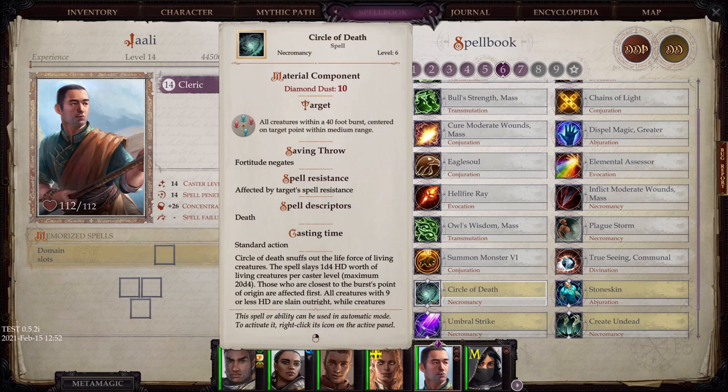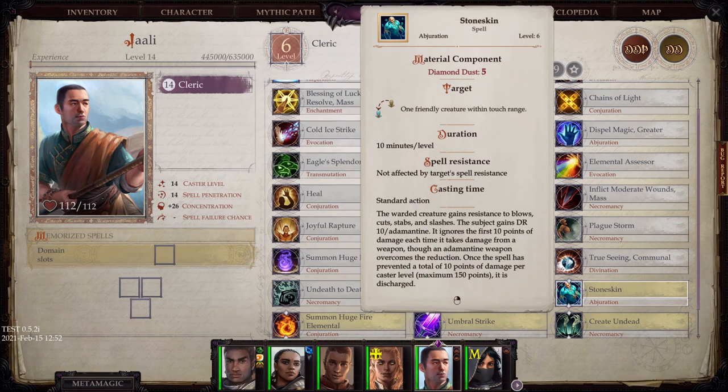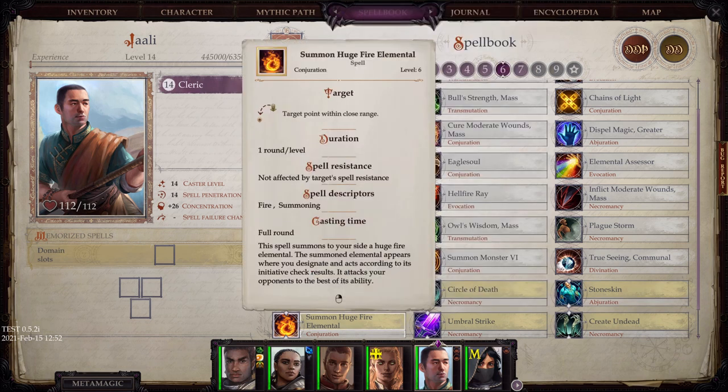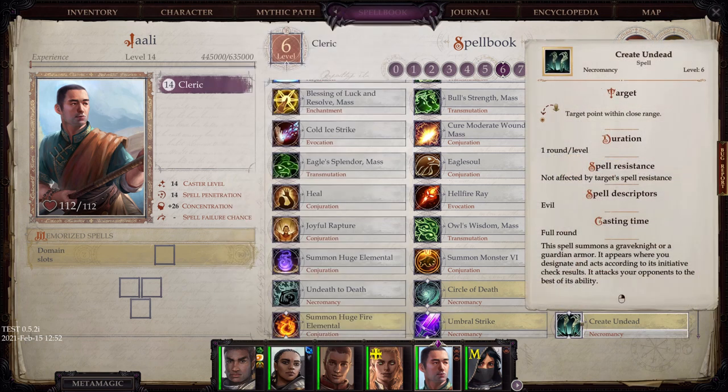Circle of Death attempts to outright kill everybody in the area — keep in mind it does have a material component cost. Stone Skin is also a material component cost, but an extremely effective way to provide additional defense to yourself or other party members. Summon Fire Elemental. Umbral Strike, which adds dark energy onto your weapon. And Create Undead, which summons undead for you — can't wait to use that spell when I'm a Lich.